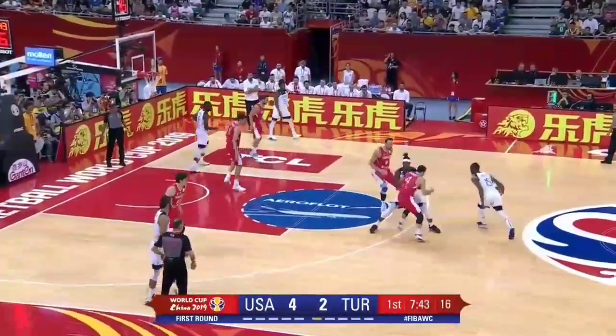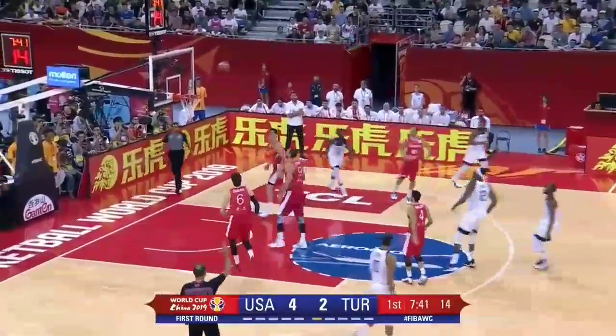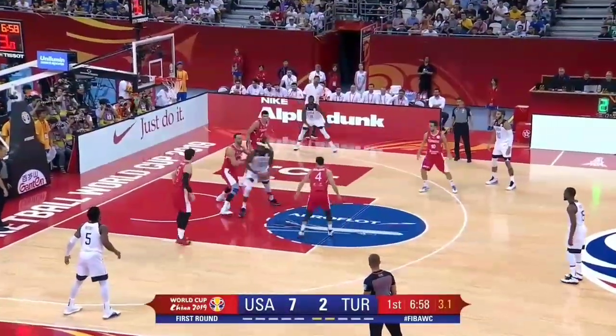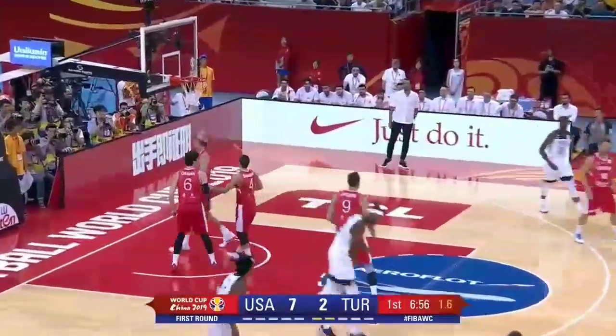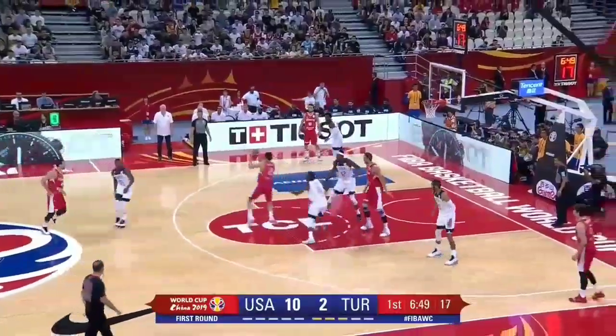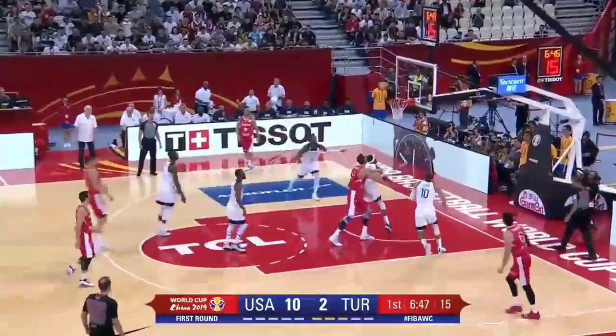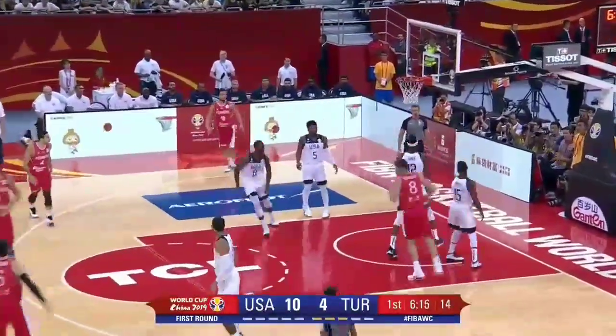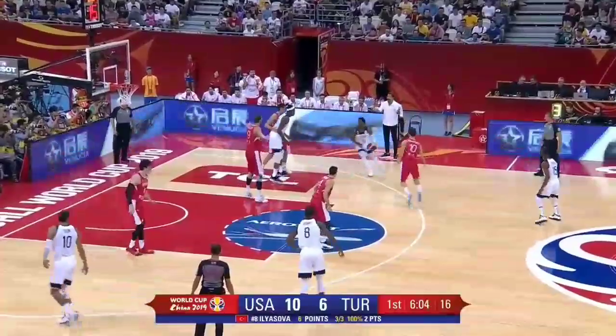Looks like that might be a plus because the U.S. are really locking in defensively as Walker steps in. This is Turner facing up on Alden. He goes to work on Alden. Gets the foul. Worried about him on two fouls. No question about it. Ilja Silva. He wanted it down low. Still wants it down low. Now they give it to him. Silva starting where he left off.